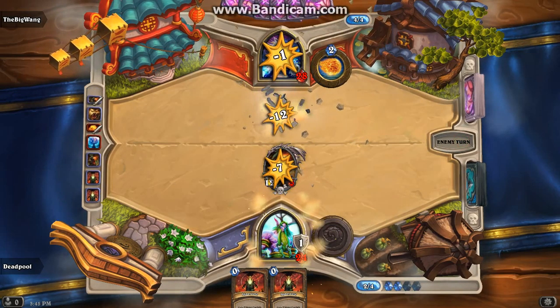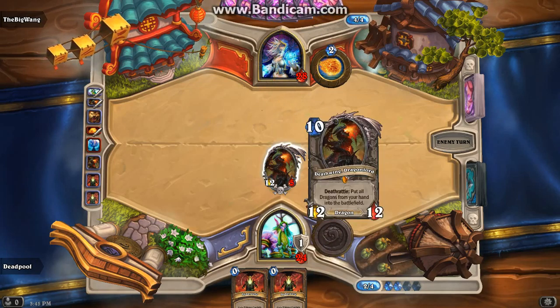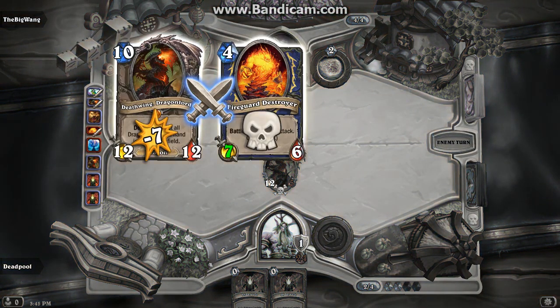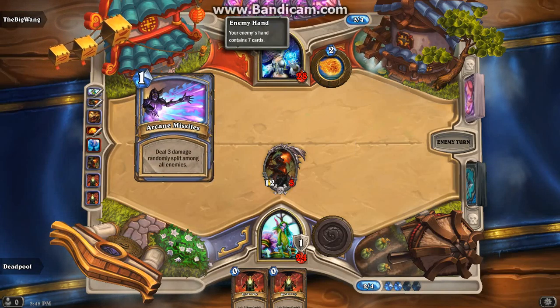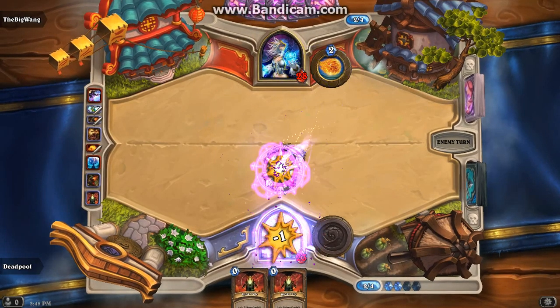Now you can choose to play Control or Aggro - I like to give a mix of both, to defeat the minions if they are weak. This guy is using Unstable Portals, not very helpful. This guy is totally going to kill him.